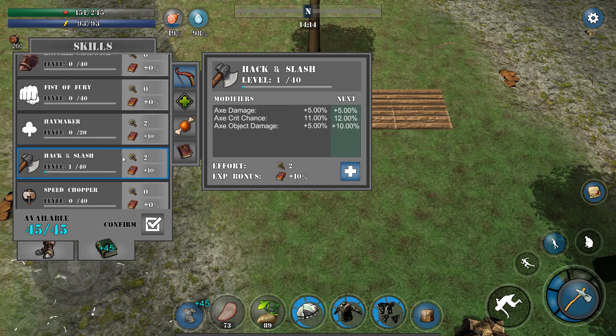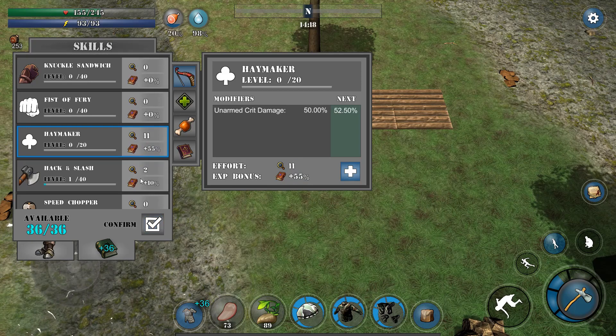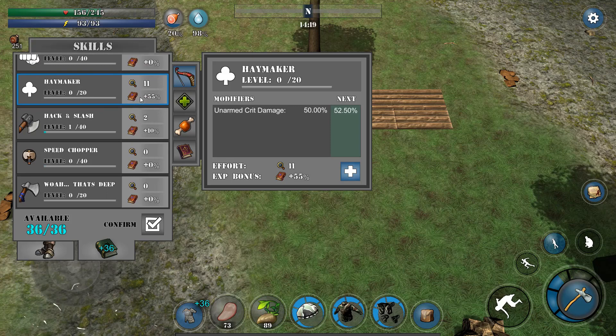The skill system works as it did before. You add focus points to the skill you want to master and you'll get bonus experience for each skill point that you add into it. The skills themselves are probably not going to stay the way they are.